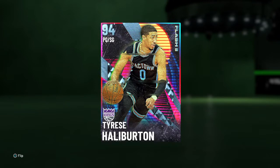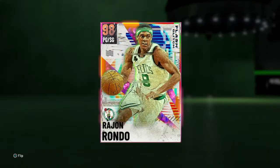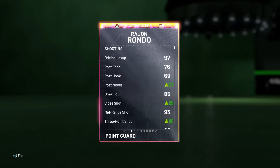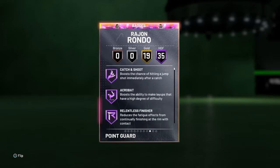They're both pretty cheap too. Tyrese Haliburton is 10k. I totally backed out. And then there's Rajon Rondo — he's like 50k, but he almost plays like a dark matter. I mean, he's him on drugs basically.